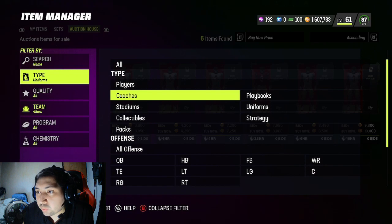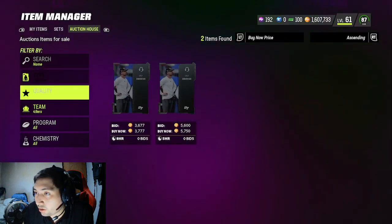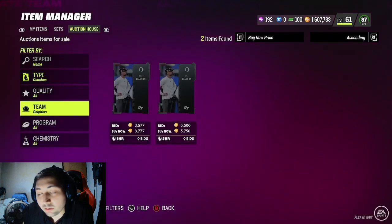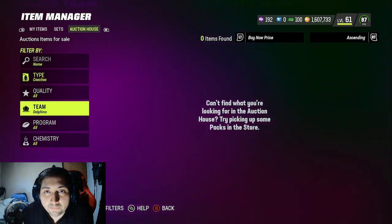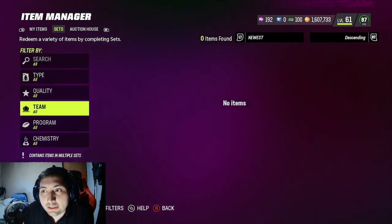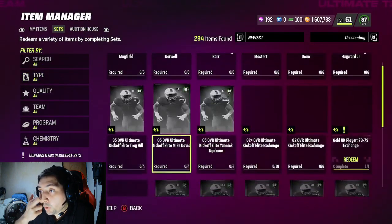The Kyle Shanahan 49ers coach is roughly 3,000 coins, close to 5,000 coins as well. The Dolphins coach isn't even listed but you could probably sell it for about 4,500 coins. People do not realize how easy these things are to do.